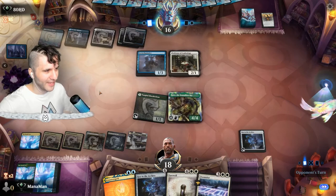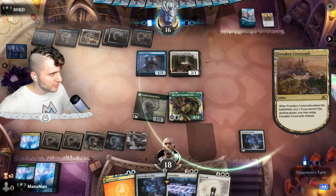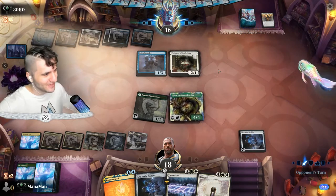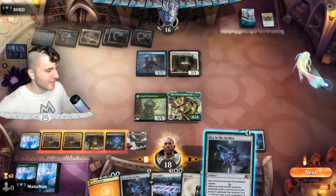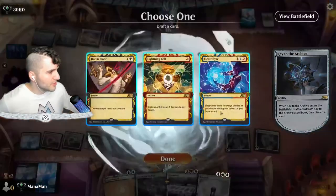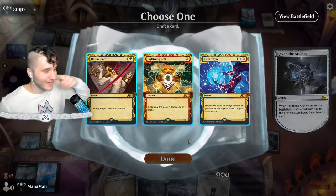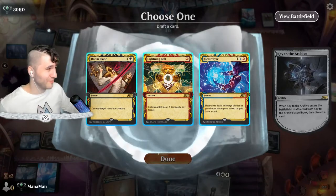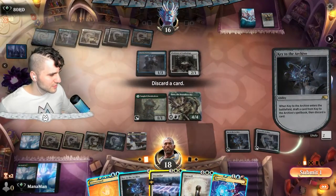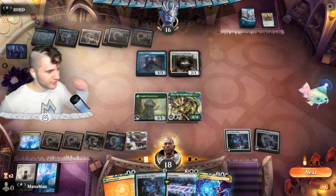We don't really have the best things in hand — these cards are more so better for aggro matchups. We need to turn on the jets here and attack. Another Key to the Archive — not the end of the world since we can discard away cards we don't want. The downside of running Key to the Archive is sometimes you just don't get the win conditions from the spell book. These cards aren't very good so I guess we'll take Electrolyze and get rid of the Doom Scar. Actually, Farewell would be more beneficial.